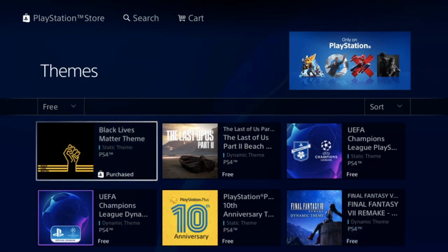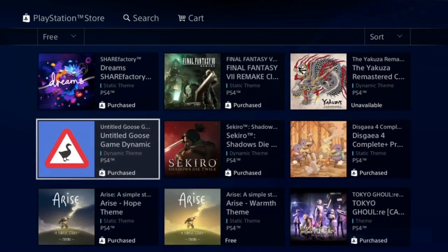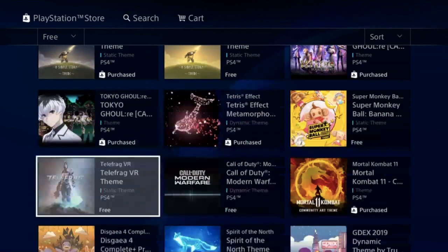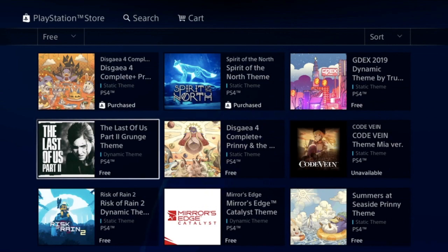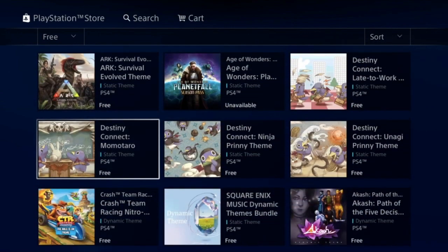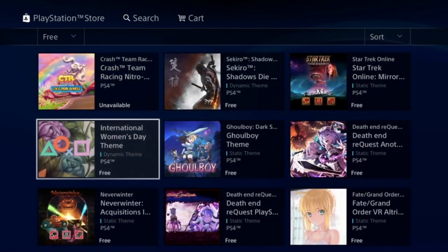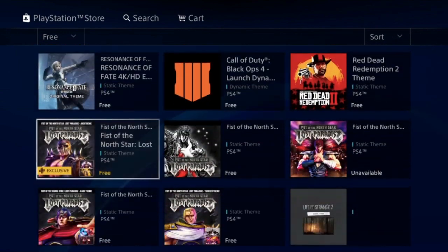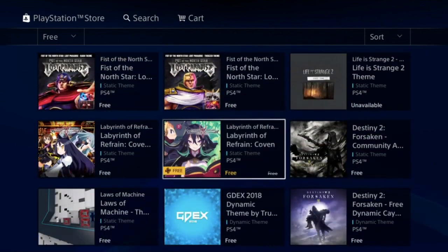You can download any one of them, you don't have to pay anything to get them, and there are a lot of cool ones. I have downloaded a bunch of them. All you have to do is just go through it — give it a little bit of time, scroll down, get the ones that you want. Especially if you want anime themes, you have to keep scrolling down and be patient. It's free, so you have to do a little bit of work searching.